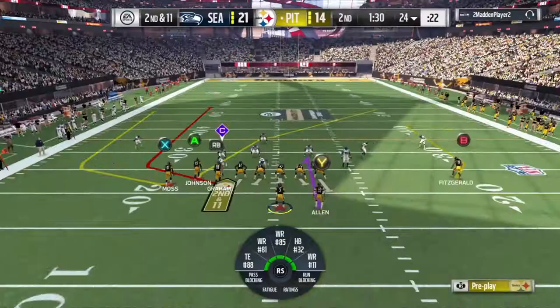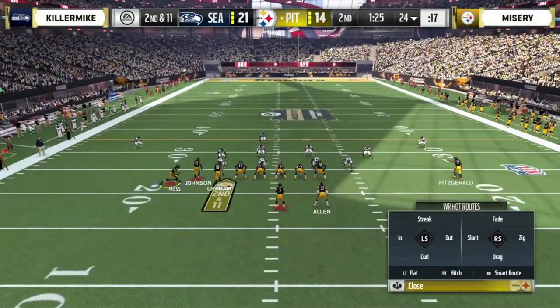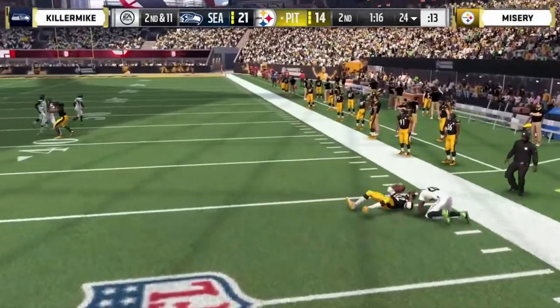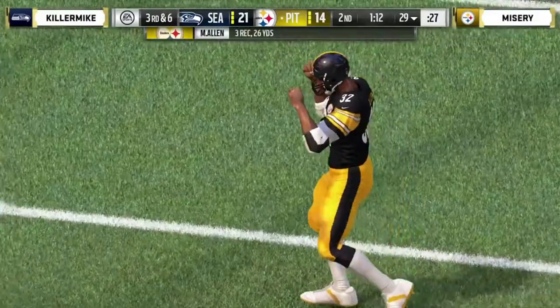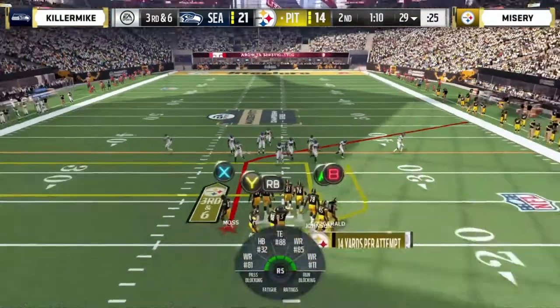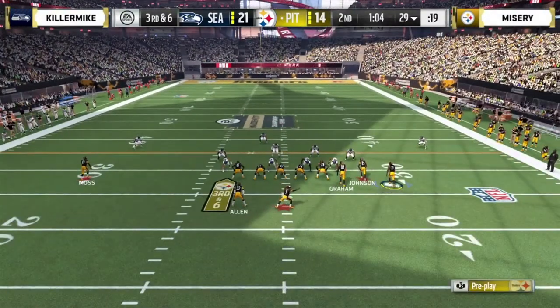If these guys are carving each other up back and forth — Misery is 7 of 8, got two scores, and it's not even halftime. McNabb with Allen to his right, sends him across the formation. Randy Moss delayed, little short route, checks down out of the backfield. The defense from Killer Mike is very unique and different from what we're accustomed to seeing. He's riding this wave of momentum — it has a lot to do with his defensive play style. He's sending pressure from this linebacker or that linebacker and changing it up, dropping from coverage.